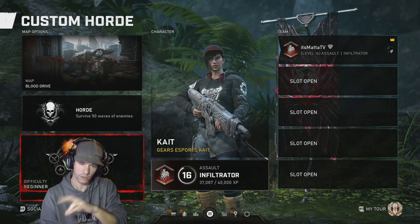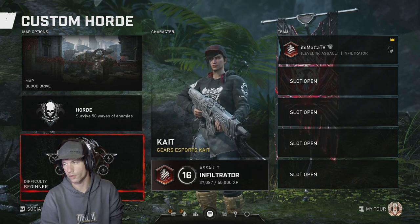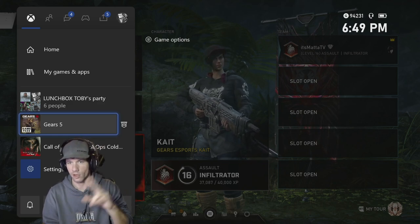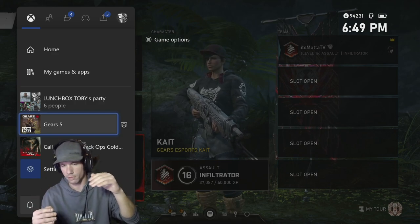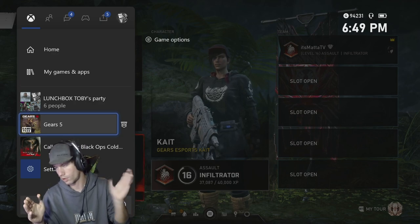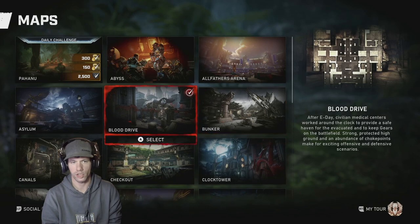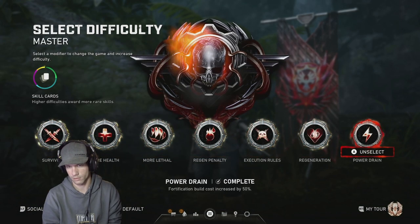Once player two lets the host know they've accepted the invite, the host starts their countdown. They're going to dashboard their game at five seconds. Through this whole process, player two is getting into the host's lobby while the host is rebooting their game. Player two should already have sent out an invite so the host can come back in. Player two will be sitting in the lobby showing the map, giving a timing gap of about 30 seconds.